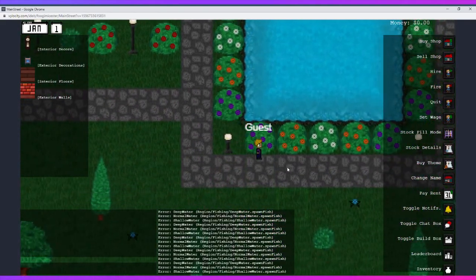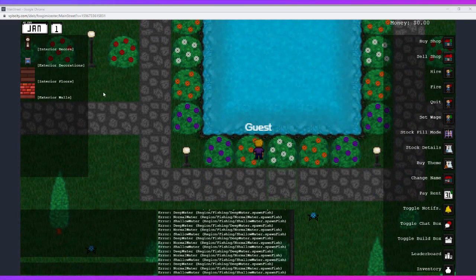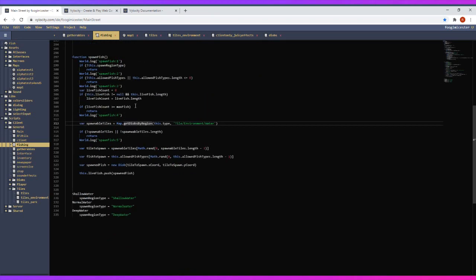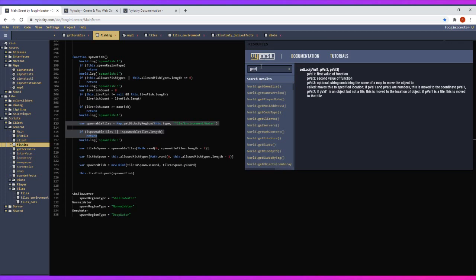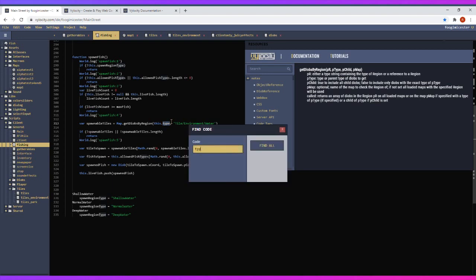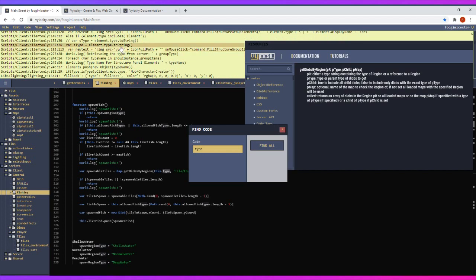Let's give that another go. Now I'm getting errors in spawnFish. Counting through the log lines — getting to line four and then there's an error. Let me look at the resources again for getDiopsByRegion. That should be fine — is this type not valid? I thought it was.